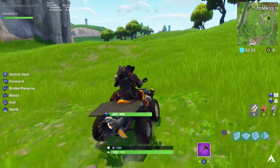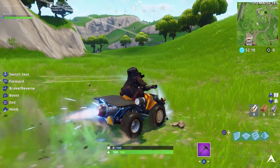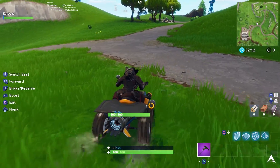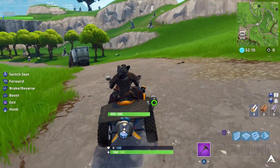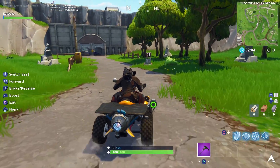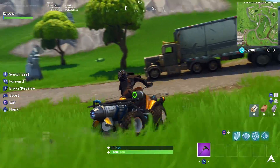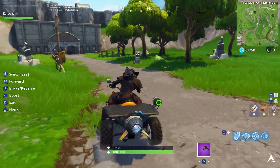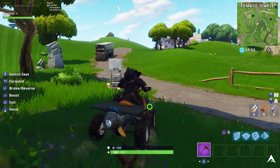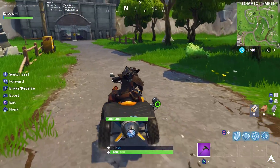We are starting off just outside of Tomato Temple. Go just under the bridge and over to the other side heading towards Dusty Divot — you're going to find one of your speed signs there. All you have to do is use a boost right beside it and you should be able to pass that 25 miles per hour mark with no problem. It's going to be a lot easier if you get a quad crasher, but the ATK will be just fine. Just make sure you have the boost available so that when you pass it, you can use it.